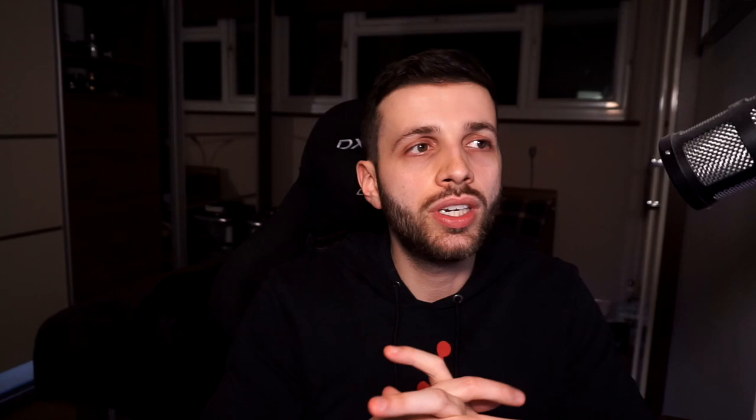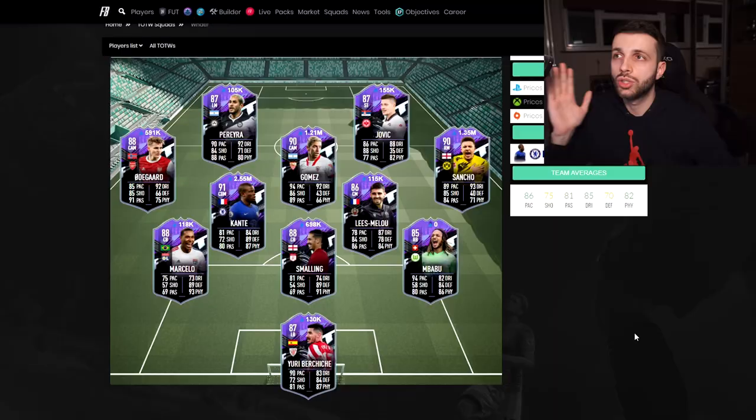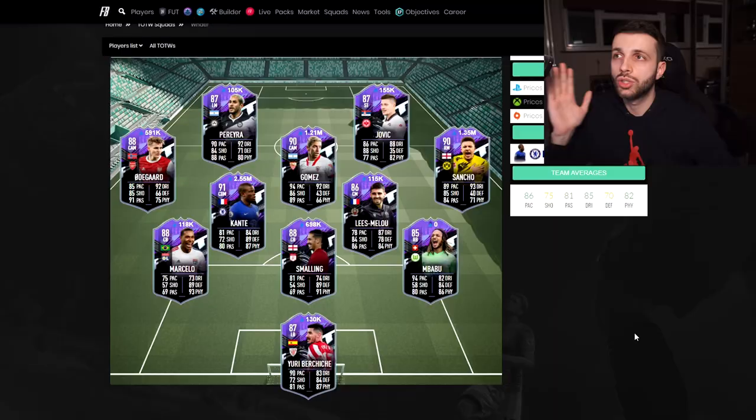Next is method number four: new promo cards. This applies to promos we haven't seen in FIFA before, like the What If cards — the first ever What If promo in FIFA. But it also goes for promos we've seen before like headliners. When new promo cards come out, it's like Team of the Week — people don't know how to value that card yet. This is much more risky because you don't know if a card you buy for 200,000 coins might drop to 100,000 or 150,000. You need to understand FIFA and the market much better.